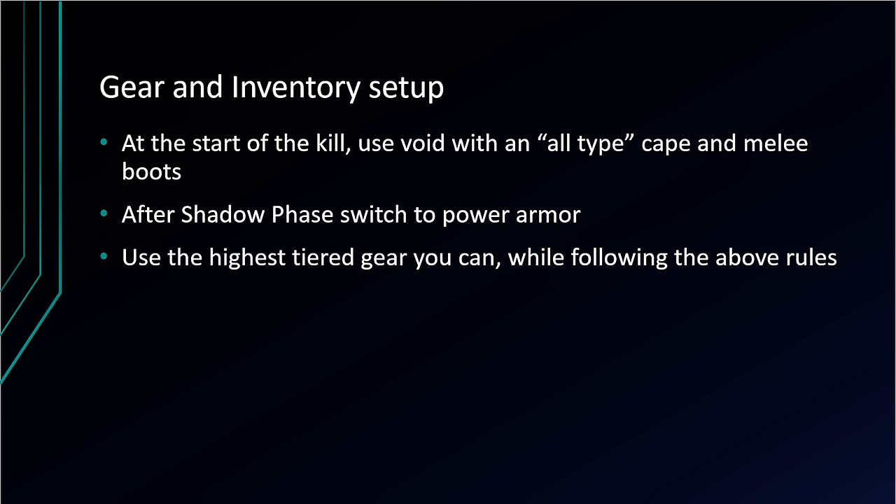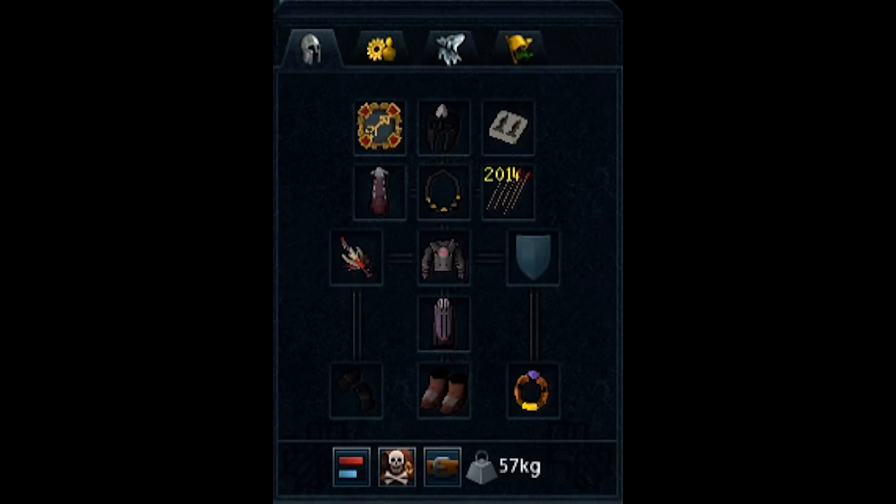It's also important to bring ranged boots in your inventory to switch to after shadow phase. In every beginner guide I tell you to bring a sign of life, but in this case I actually don't want you to bring one. If you've got 99 divination, feel free to bring a portent of life, but not a sign of life — what's going to make or break your kill is damage per second. For that reason, it's much more effective to have either a god book or a scrimshaw. So I've got my void set up, my aura, my scrimshaw, my melee boots, and my all-type cape.